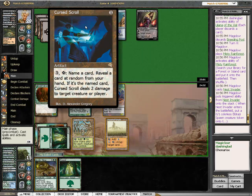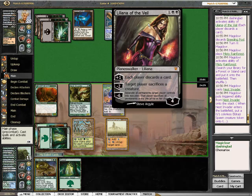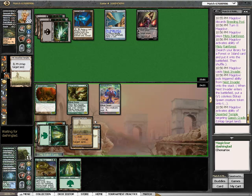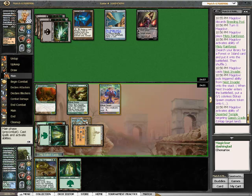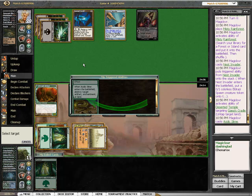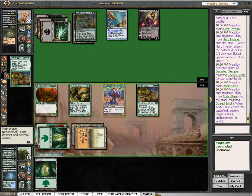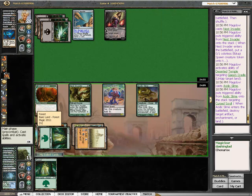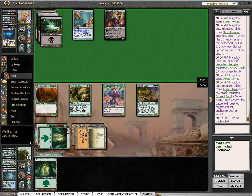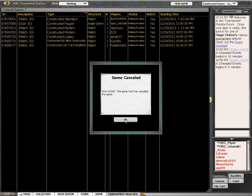Not too worried about the needle — I think I'll take out the scroll here. Love the interaction between Cradle and Temple. Almost went after a land there, but he's in topdeck mode. I'd rather take off his only recurring source and make him find it again. And there's the concession.